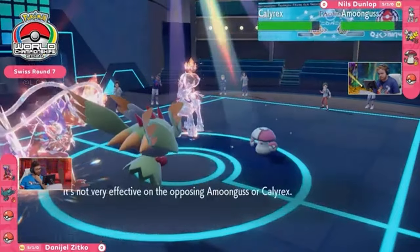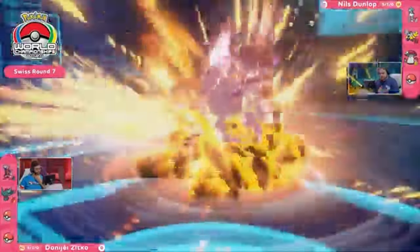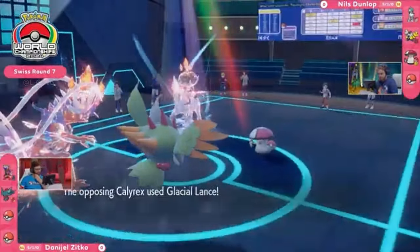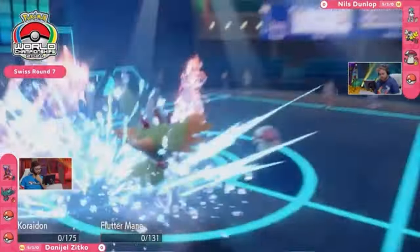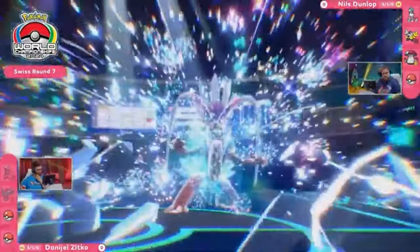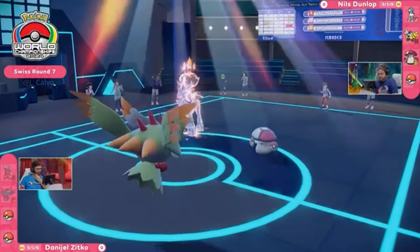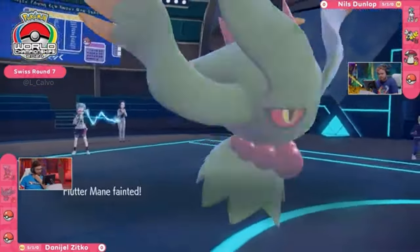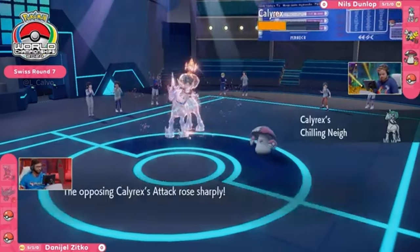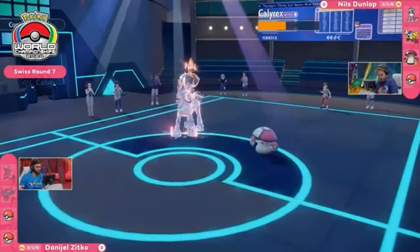One Pokemon going down. Amoonguss joins the field and it's going to be taking this hit a lot better as Collision Course fires off yet again, but that goes into the Calyrex on the other side. So Nils' Amoonguss is able to get onto the field essentially for free. The Calyrex will knock out Koraidon and Fluttermane on this turn — that is two boosts on the other end. Maybe it's even nicer that you didn't get the KO last time around, because now you've got a double one. With that swap into Amoonguss, Calyrex just got that double attack boost and ways to potentially redirect.